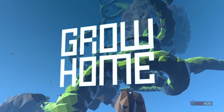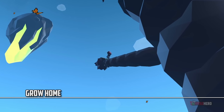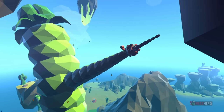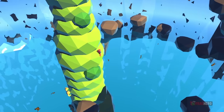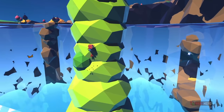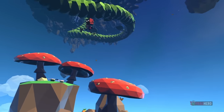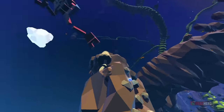Grow Home is an adventure platform video game where a robot named BUD has the task to grow a plant necessary to oxygenate his home planet. The player uses Bud's arms to climb and interact with other objects while exploring an open-world type of environment. It was built using the Unity game engine and features procedural animation and physics-based gameplay, which permit the player's movements to adjust to the game's settings.